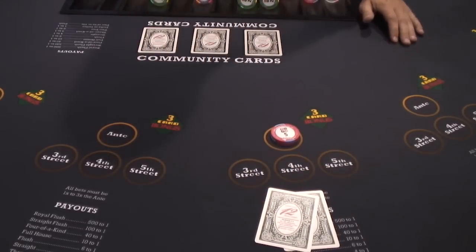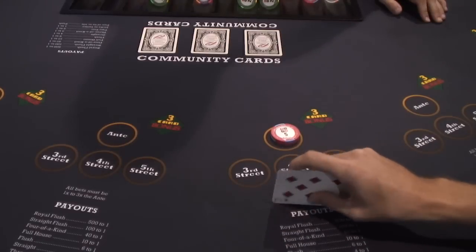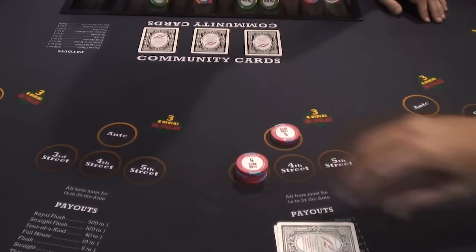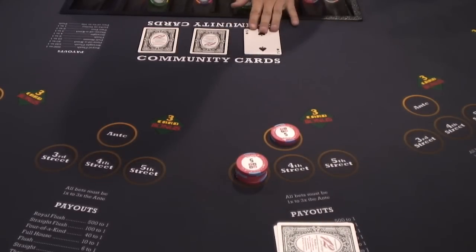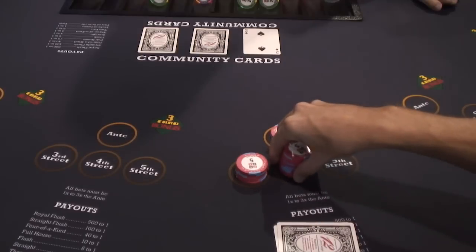After the player sees his first two cards, he may either make a raise bet of one to three times his ante bet, or he may fold. After this decision has been made, the dealer is going to turn over the first of the three community cards. Again, the player can either raise one to three times his ante bet, or he may fold.